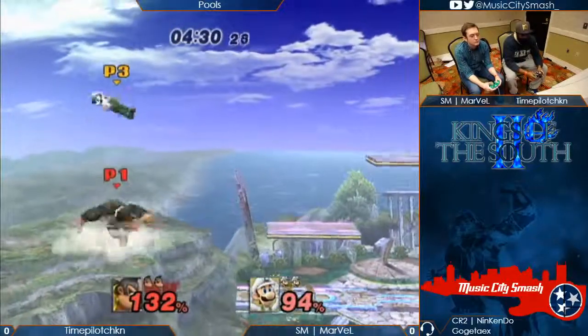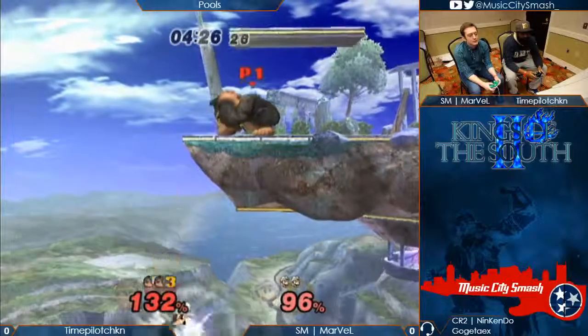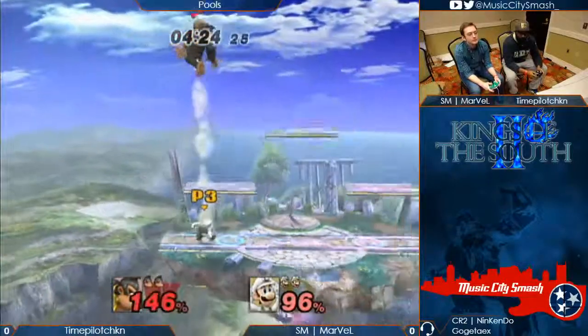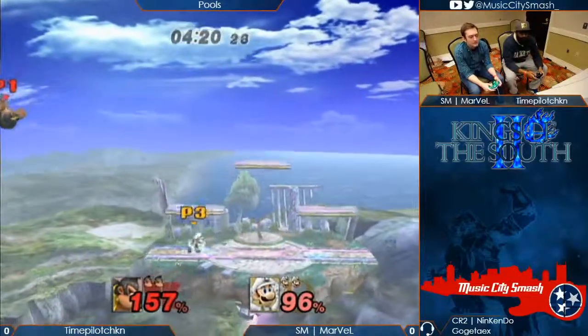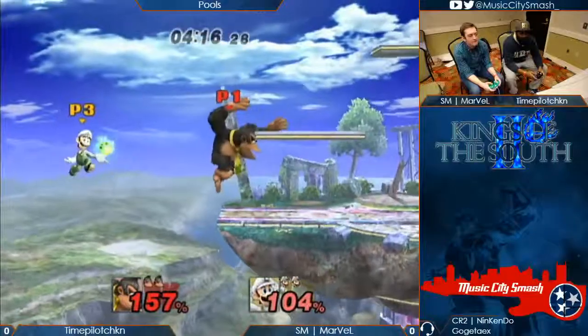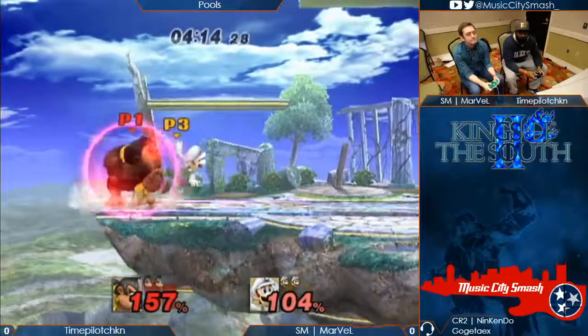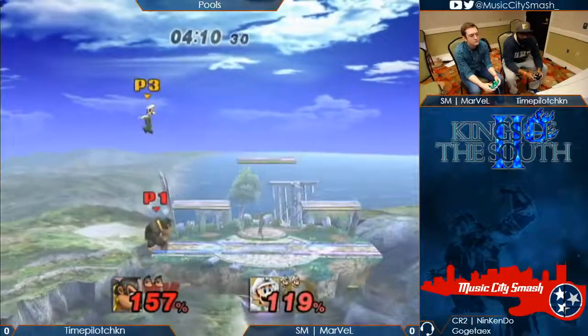Was that the optimal punch right there? No — he got the grab, but he might have been able to force smash and just killed him. Because he got the grab, it then became a 50-50. And he's at a percent where it may or may not have killed on Battlefield, which has really wide blast zones. He could have punished that — he could have gone up there and up-aired him.